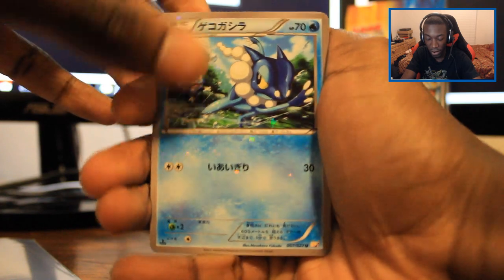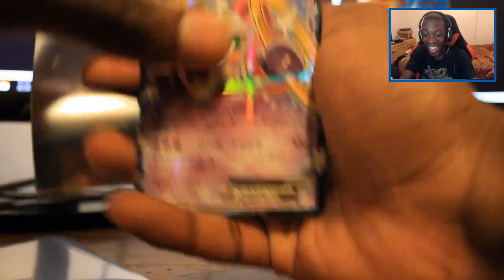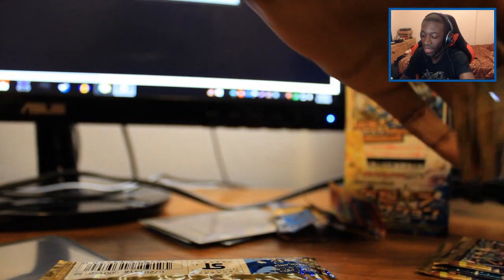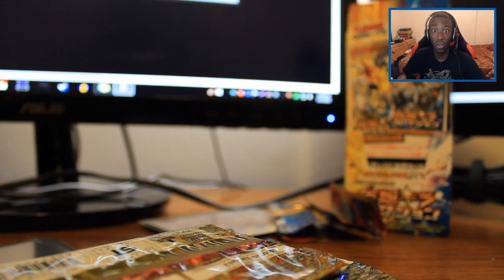We got a Froakie, Meowth, Finnekin. Oh, and Latios! These cards are just amazing. So far we got Latios, Reshiram, Regigigas, Latios, and Dialga. Oh man, Pancham - Chelsea would love that. Froakie, Deer, Inkay. Oh, we got Hoopa EX! Oh my gosh, we got Hoopa EX! I don't know what this Hoopa does but we got Hoopa EX! All we need now is Pikachu and we'll have collected all the EXs for the set.